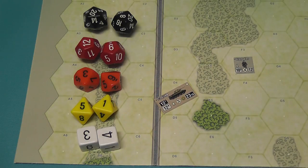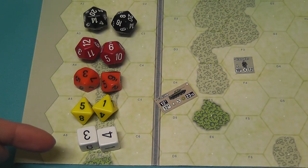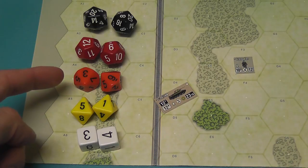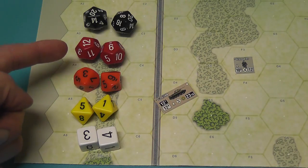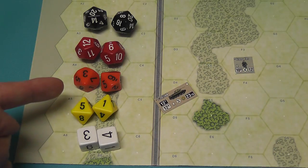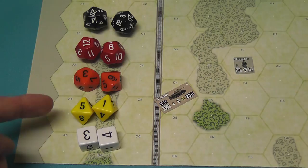When doing fire combat, the first thing you do is determine the size of the dice to use. The game comes with five types of dice: 6, 8, 10, 12, and 20-sided dice. A firing unit typically uses 10-sided dice, but the dice class is modified by several factors. For example, at close range you get a plus-one class of dice; at long or extreme range you lower the class. If the unit is moving during an assault, you also lower the class by one.